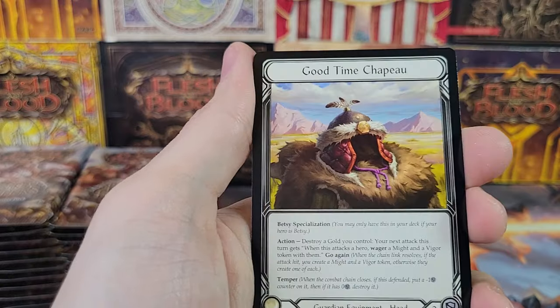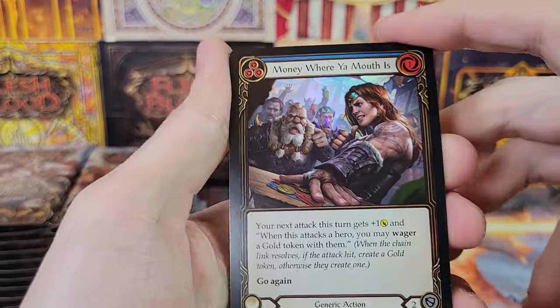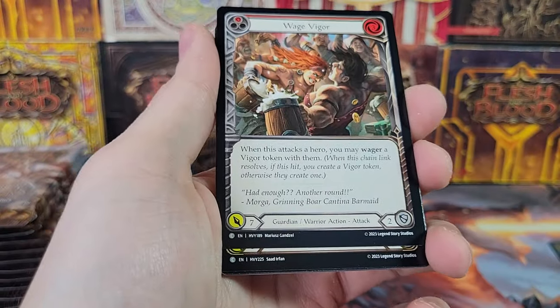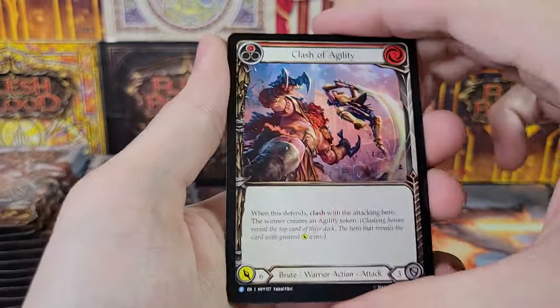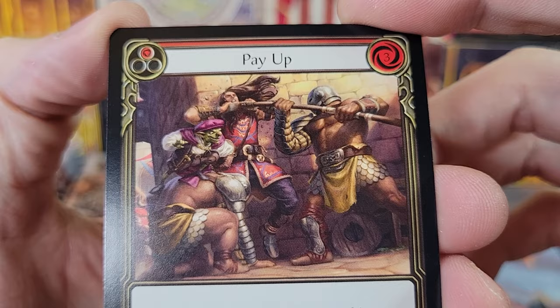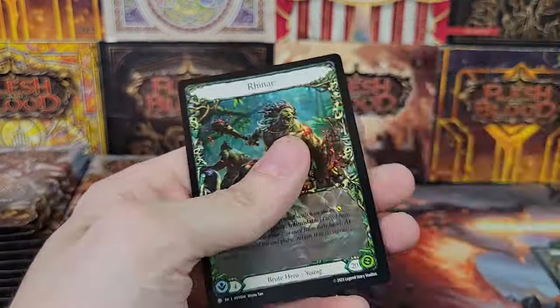Take the Upper Hand. Good time chapeau — I'm not sure how that's pronounced, but that's how I'm going with it. Put money where your mouth is. Double token. Clash of Agility. Pay up — Majestic, very cool. Giving him the shakedown. Wage Vigor. Double token.